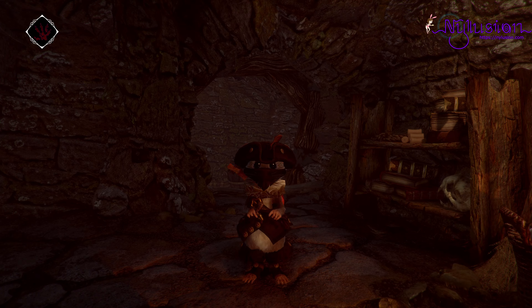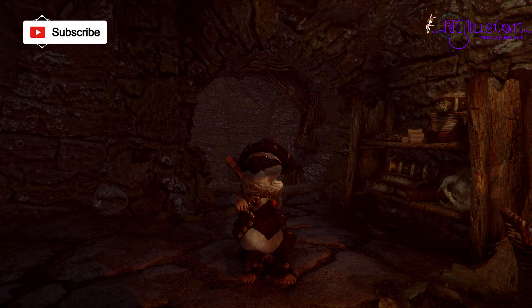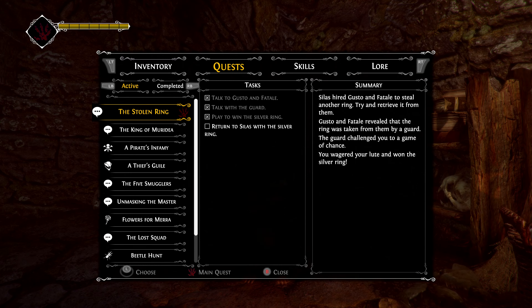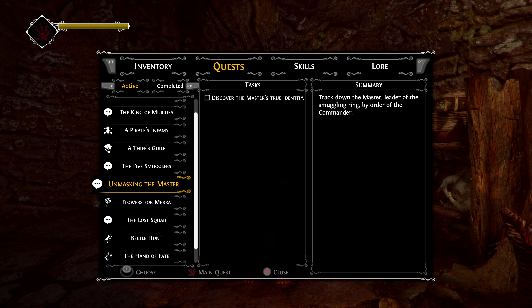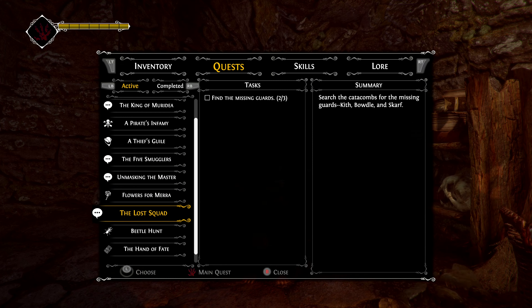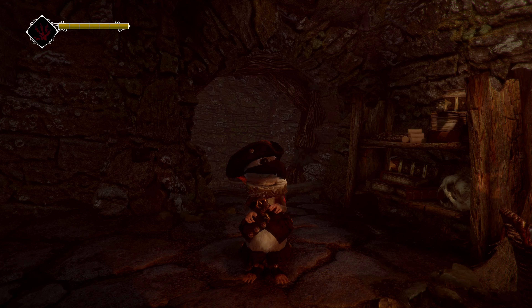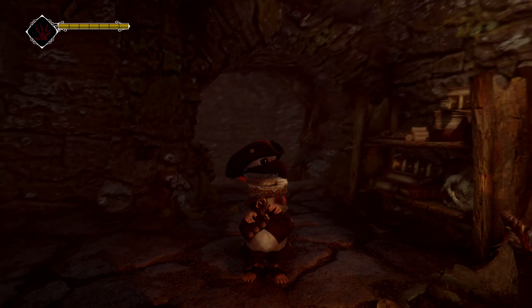Welcome back, Zycor here. Today in Ghost of a Tale we're going to continue down in the sewers looking for the smuggler's emblem. The quest says 'the five smugglers - search the sewers for the master's mark.' I need to find the master's mark down here. I also need to return the silver ring to Silas, find the last rat of the missing guards, and other stuff too.